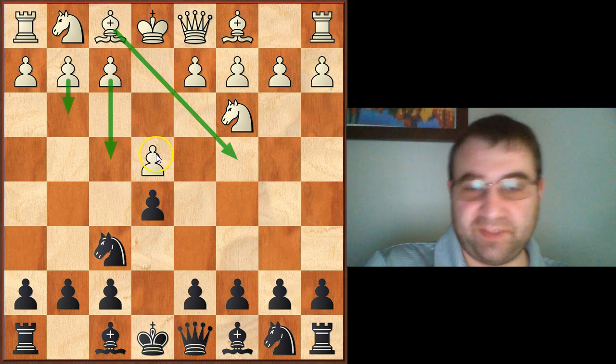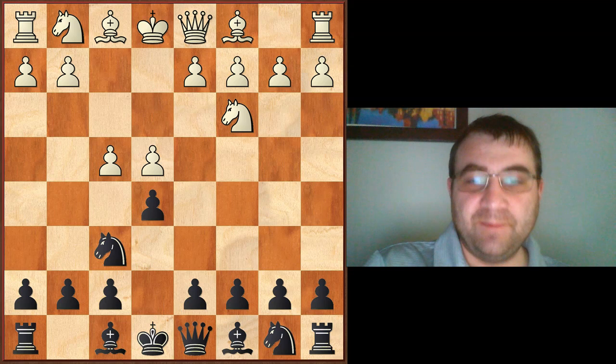The first thing I recommend is the move Knight F6, putting direct pressure on the E4 square. More importantly, we're preparing to meet the move F4 — if white decides to go into a type of King's Gambit, but a move delayed — with the move D5.